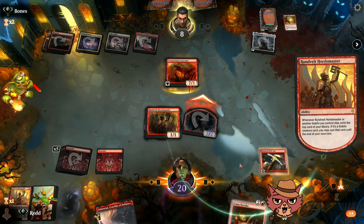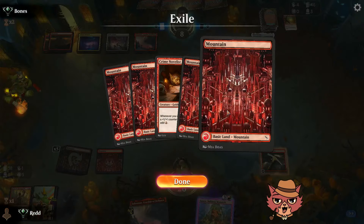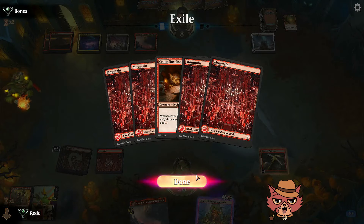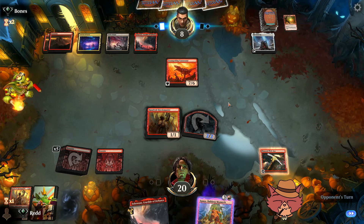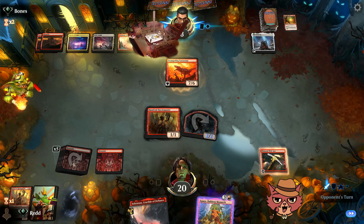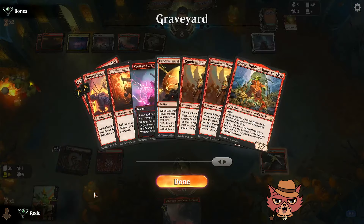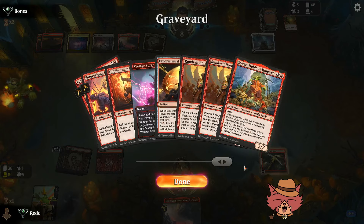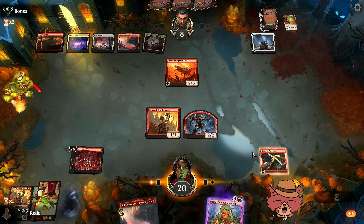Squee can come back next turn but we hit another mountain off the top — that's like all of our mana. We have the Crucible, six mountains on board, four in hand — that's 11 out of 19 land, which is pretty wild. Goldhound shows up and they keep the blocker back.